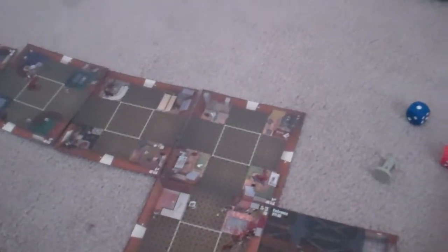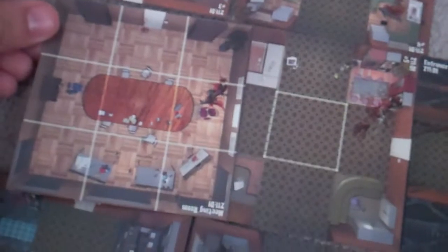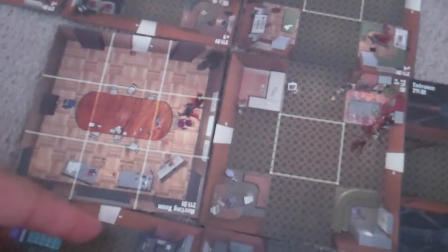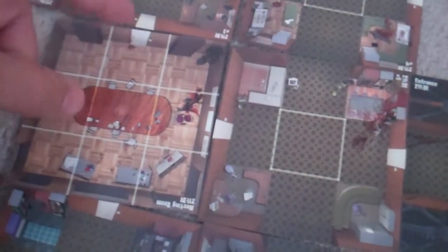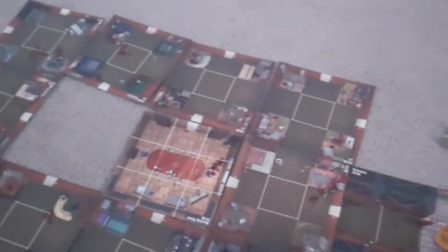How it works, though, is every time you draw a tile, you match the door with the doors surrounding the area. Now, there are two middle spaces. You can put the door anywhere to match up with the other door, but that would mean the other two doors you cannot enter or exit the building through. Only the two doors that match is where you can come in and come out. So as you're playing the game, you're randomly throwing the tiles around here and there.